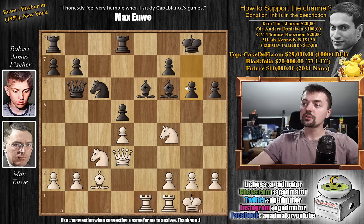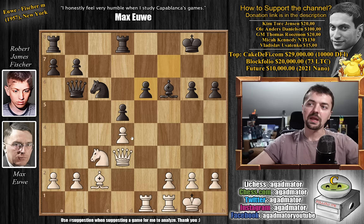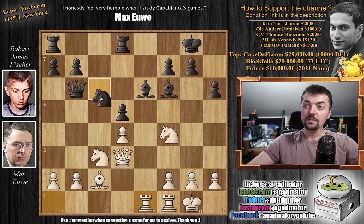Indeed, if Fischer goes pawn to g6 here, then you can trade — knight captures on e6, and you're just down a piece. You can't capture back: if you capture back, then queen captures on g6, bishop g7, queen captures on e6 with check, and you're just getting destroyed. There's no coming back from this. So instead, after rook a to e1, Fischer just played knight to b4, attacking the queen and the bishop on c2. The question is: how do you continue from here?